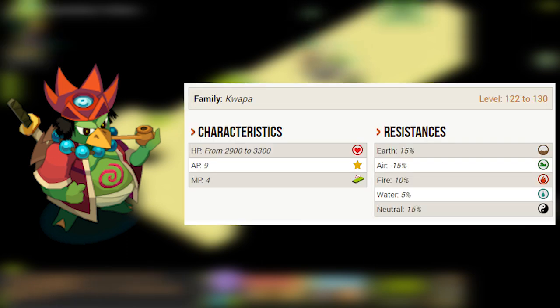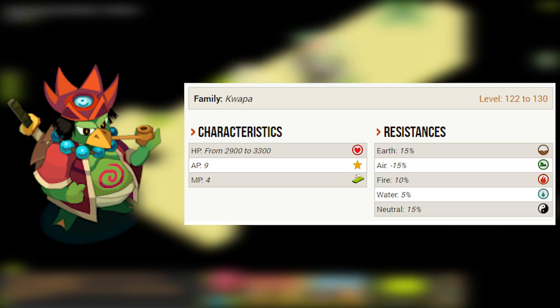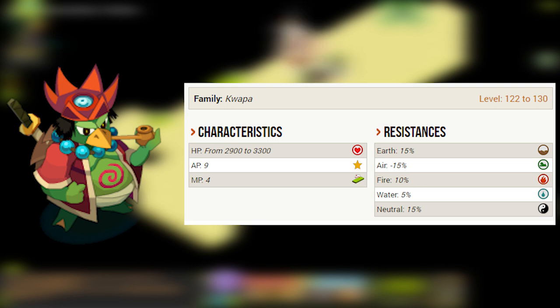If you want to catch a Kwamari, I recommend catching it here or at the boss. If you finish and want to solo the boss, you can — you'll need it for the Eternal Harvest. The Kwamari has a grand total of 2900 HP, up to 3300 if you have eight people. With four people or less it will have about 2900 HP. It's weak to air and a little weaker to water; it's resistant to earth, fire, and neutral.